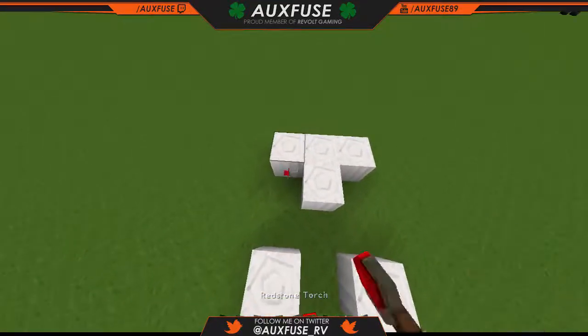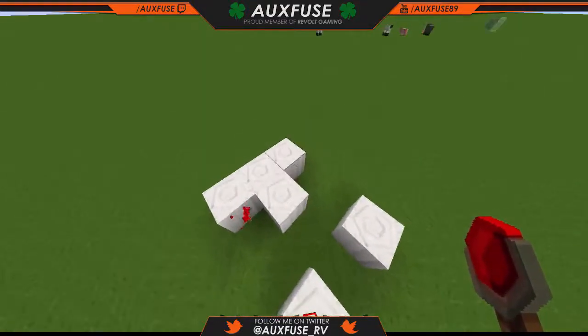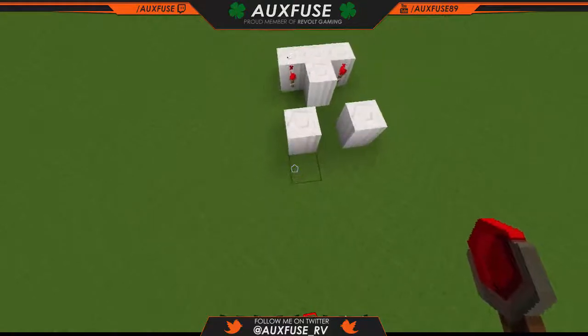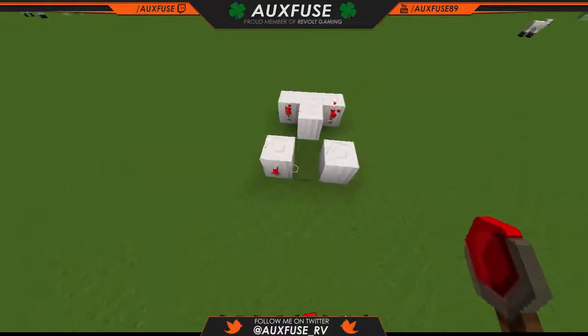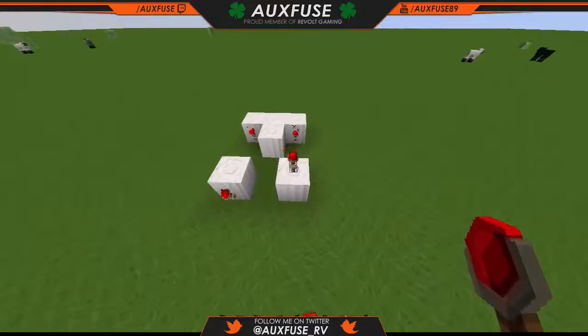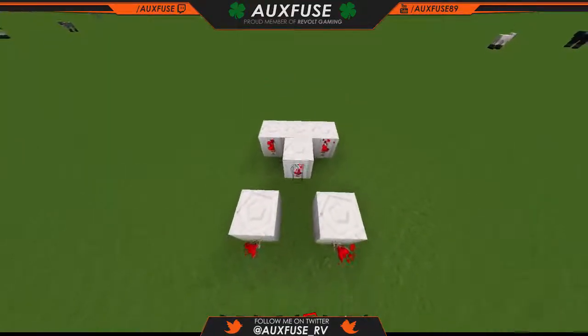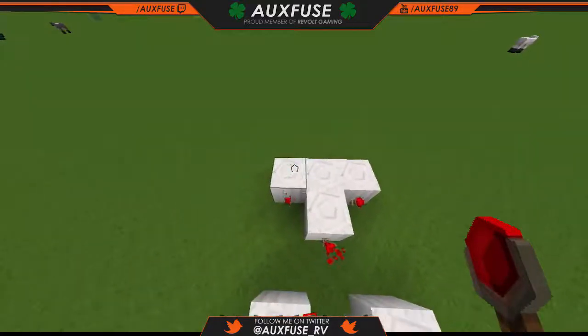Then you're going to take your redstone torches and put them on each end of each block, just like so. Sorry for the slowness — I am using my trackpad so it's taking me forever.